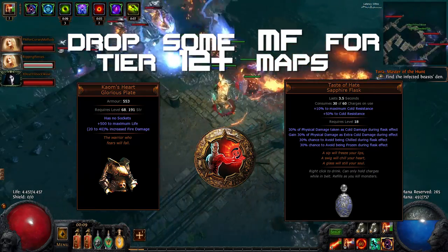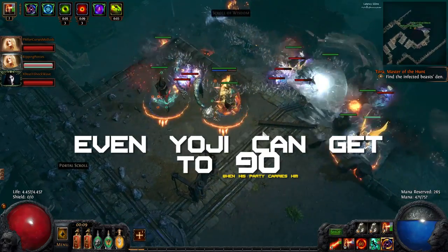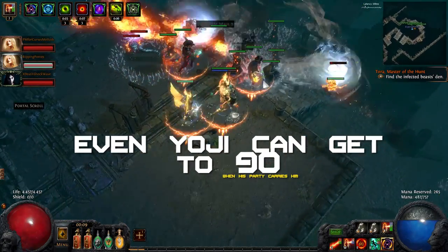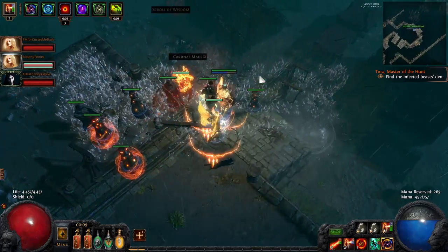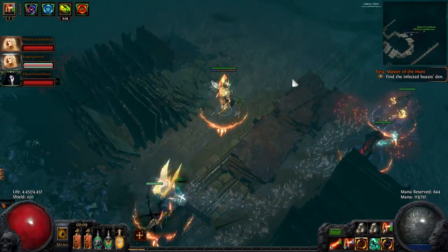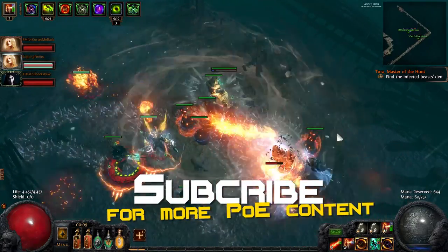I am currently closing in on level 90 just from running maps with parties and culling for them. Once people realize how great running with a magic find culler is, finding a group becomes extremely easy. I hope you enjoyed the video — if you did, feel free to subscribe or check out my channel for more content like this.